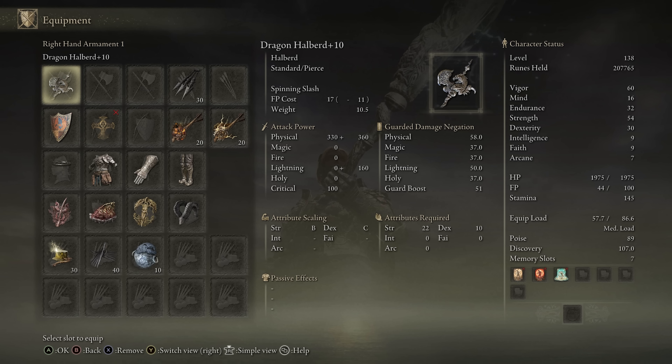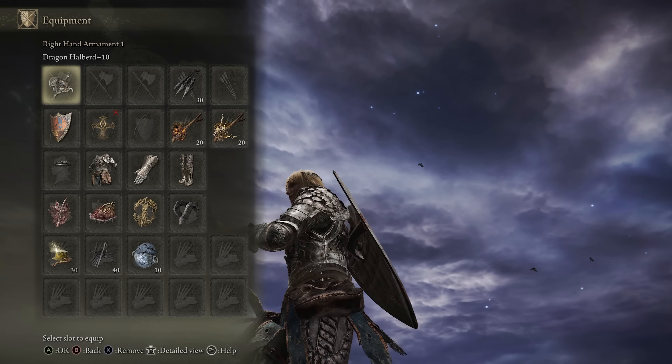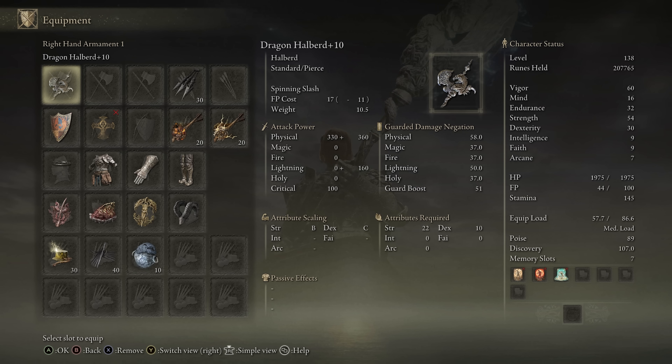As for the stats for the build, I am more of a strength-leaning quality build, because this weapon does scale better off strength, but does still get really good scaling off dexterity. I went for 54 strength. When you two-hand it, you effectively have 80 strength, so you hit the hard cap for the strength scaling, and then you get the rest of the scaling from the dexterity.